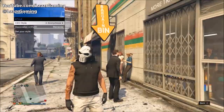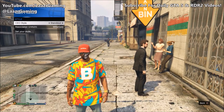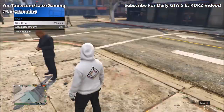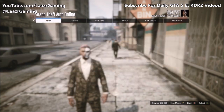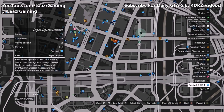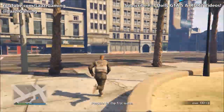First things first, you want to be in any free roam public session. Go ahead and register as a CEO, go down to your CEO style, then select through all of the outfits and pick any outfit you want to get for free. Once you're wearing the outfit you want to save, press Start and launch the survival called Legion Square Survival.